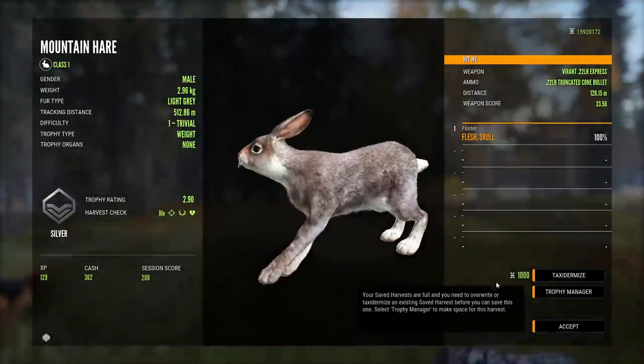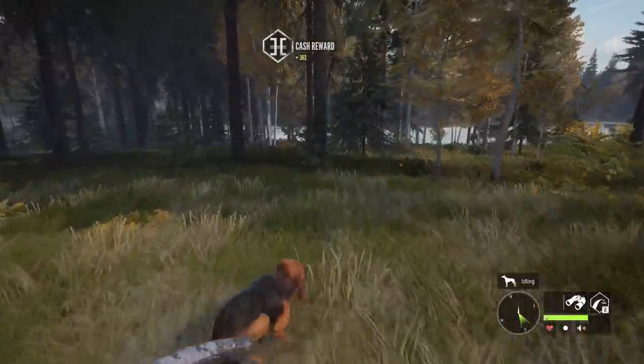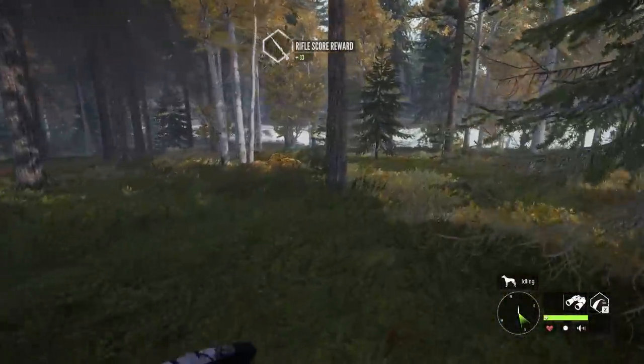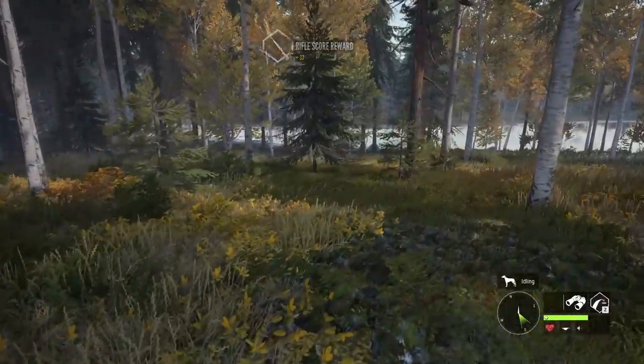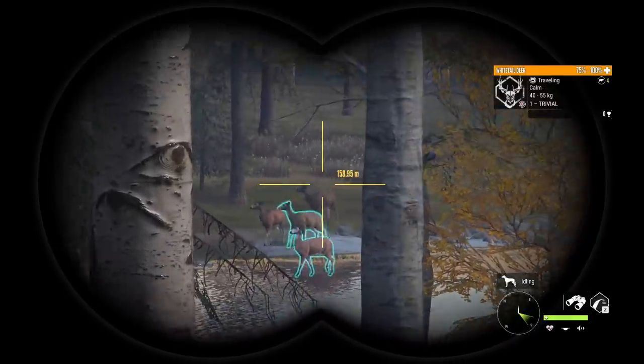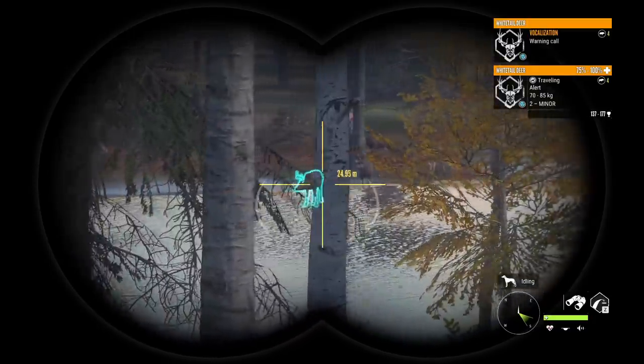Light gray for that fur type. I'm pretty confident in saying I don't think I'm missing anything — all the class 1 animals, any shot is fine, you don't have to hit a vital. So I'm not exactly sure right now what the main purpose of the truncated ammo is, but I'm sure eventually it'll become a little more necessary.